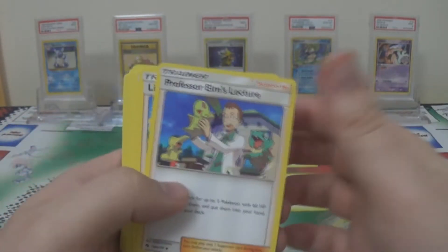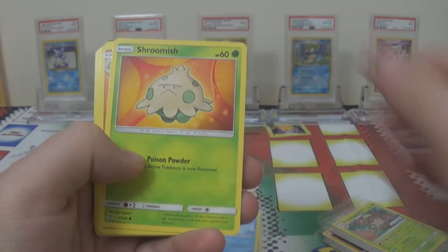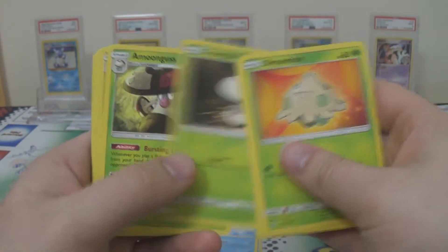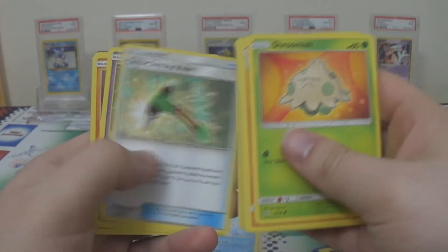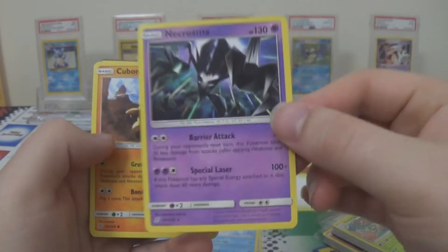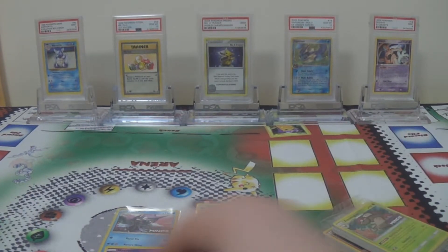All of these do have staff versions, which are given out to people who staff the events rather than playing in them. The staff packs come sealed with all four staff promos together. For the Necrozma half we have a Necrozma who is a rare but always non-foil in the set, and we have some Cubones and some Alolan Marowak — same with him, he is always non-foil in the set.